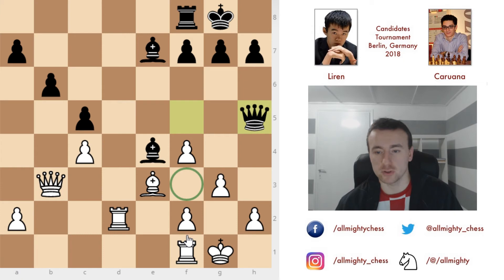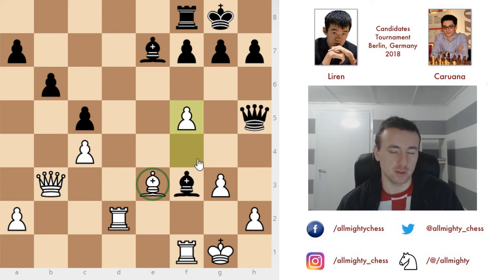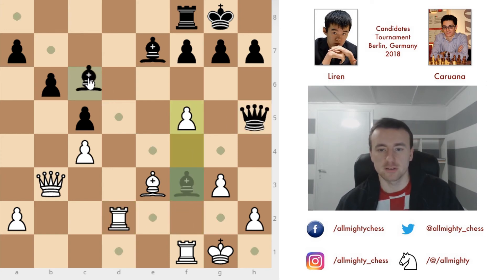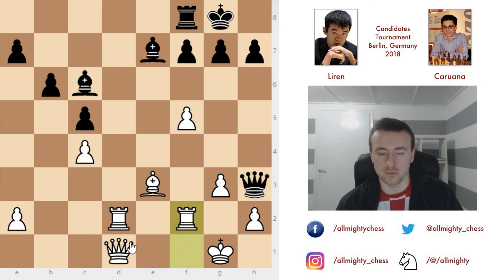Queen to h5 keeps an eye on the f3 square and doesn't allow white to close the position easily. But Ding Liren plays f3 anyway, and bishop captures on f3. Caruana got what he wanted — the f-pawn is now here and the position cannot be closed up. Caruana will look for chances with the open diagonal using the queen and bishop to exploit weaknesses on the light squares. We have f5 to open up the position a bit for the bishop. Bishop to c6 — it's not good to capture on f5 because rook to f2 gives a piece away. Now queen to d1: Ding Liren wants to exchange queens, but Caruana isn't interested and plays queen to h3, with rook from f to f2.